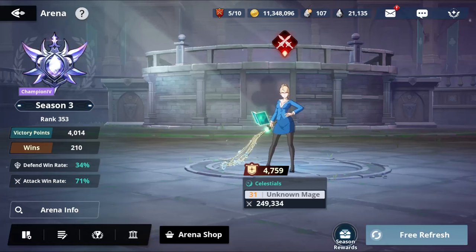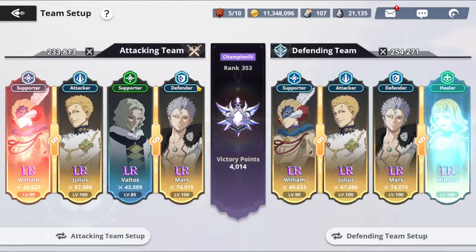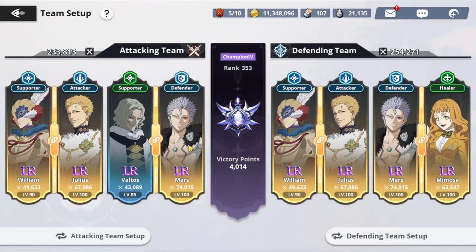Hey, what's going on everybody, Blades4 here, and today I'll show you guys another video of Black Clover Mobile. Inside today's video, we are going to be using my current offense team, which is a double speed team, but not the double speed team that you think I'm using. Instead, we're going to be using William and Baltos as on the thumbnail here, and we're going to be checking out a little bit with our Mars and Julius as well.